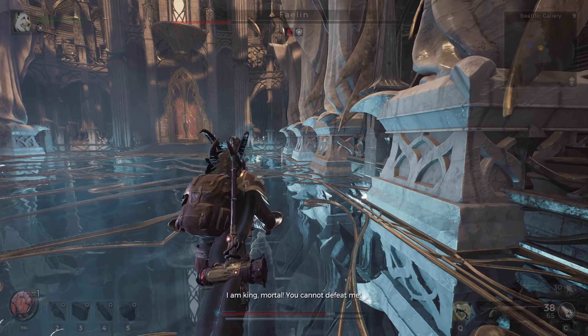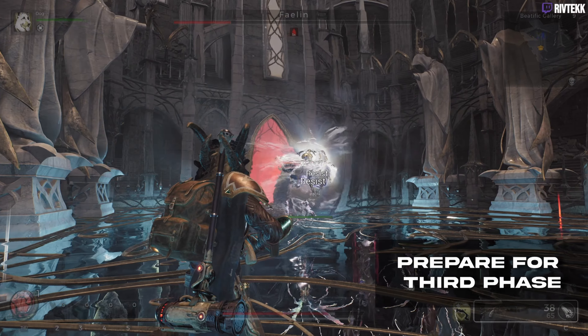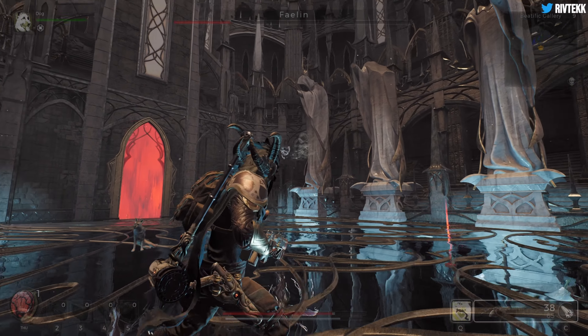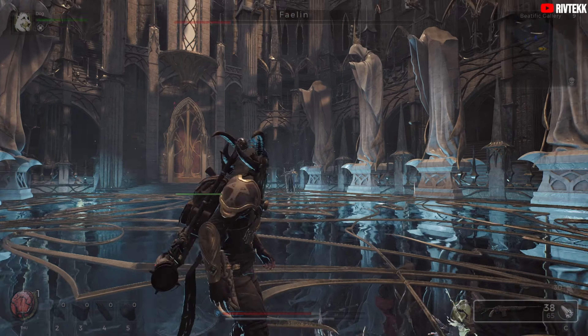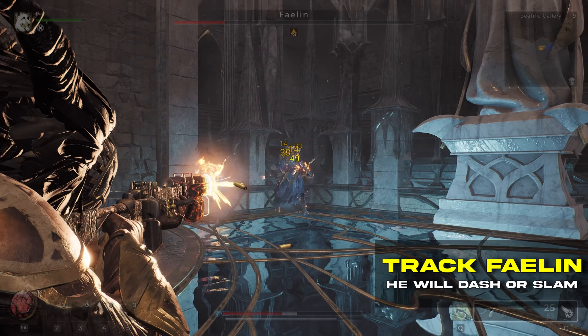Now we're transitioning into the third phase. I recommend healing, reloading your weapons, and getting your damage modifiers ready. But don't pop them too soon because he's going to turn into a spirit orb and float around the map. Pay attention for glowing spots on the ground — that's where the swords are going to fall. Also pay attention to where Fae Lin is; if you lose sight of him, he can dash to you across the map.